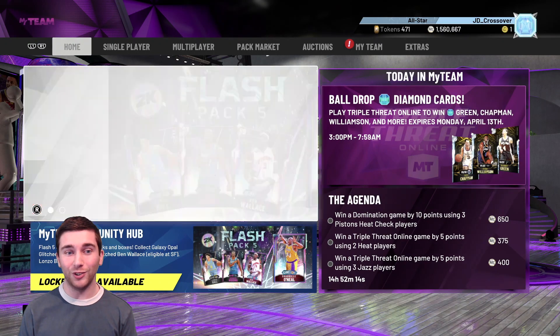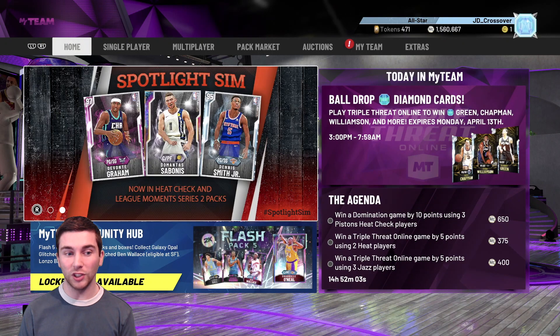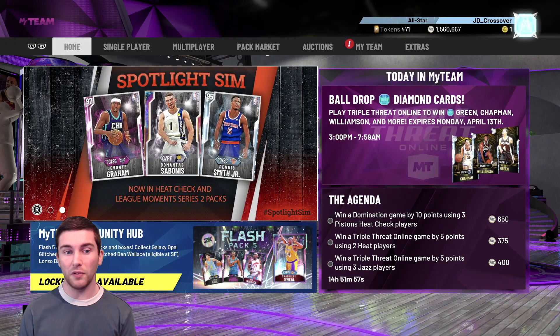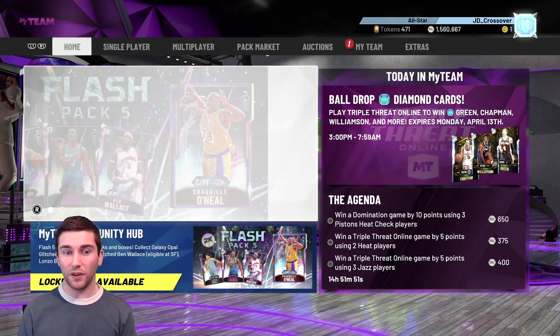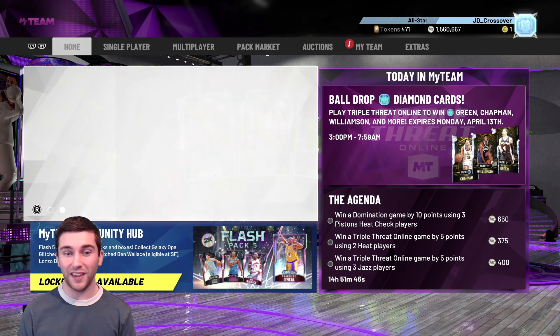In today's video, as you can see on your screen, we've got a glitched Galaxy Opal with speed boosting and 3-point shooting with Hall of Famer Range Extender. Shaq is in the game. We've also got an Opal Lonzo, a Pink Diamond Andrew Wiggins, Ben Wallace glitched as well, and there's a couple of other nice players in there. We're expecting some big content today, but I don't think anybody expected to see the 3-point speed boosting Shaq at this point in the game.